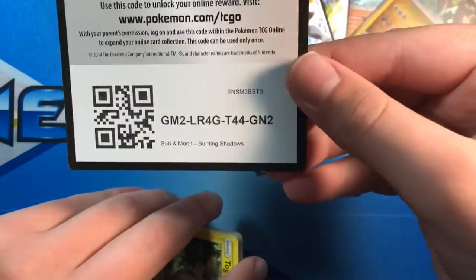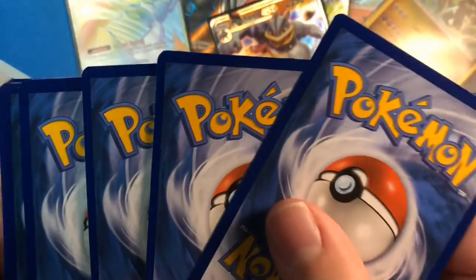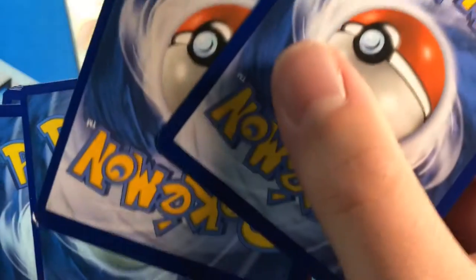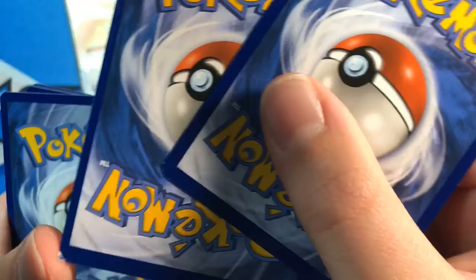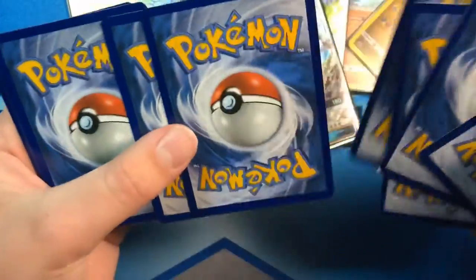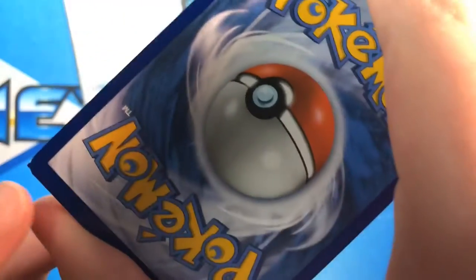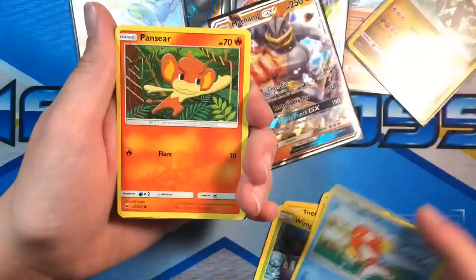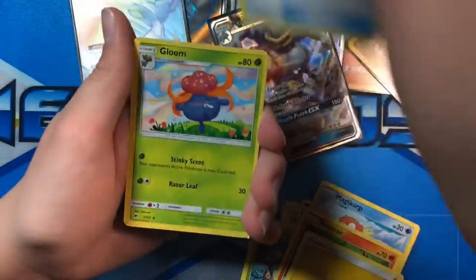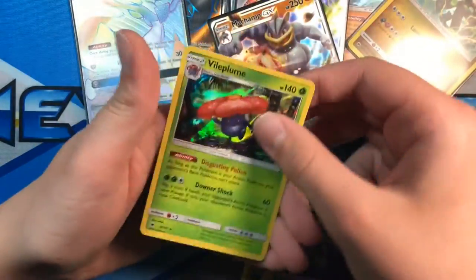I'll give away this code — haven't given away one yet. Look at that card — it's cut square. You can see the square part poking out. Togedemaru, Wimpod, Rattata, Magikarp, Pansear, Energy, Escape Rope, Gloom, Acerola, Horsea, and a Vileplume Holo.